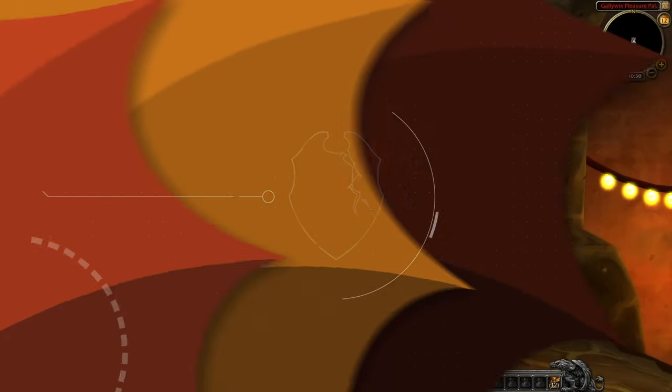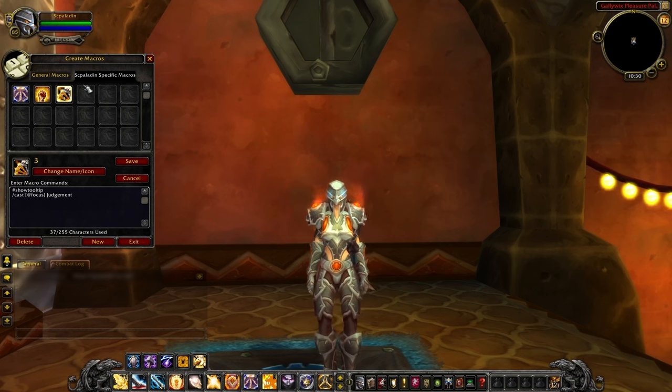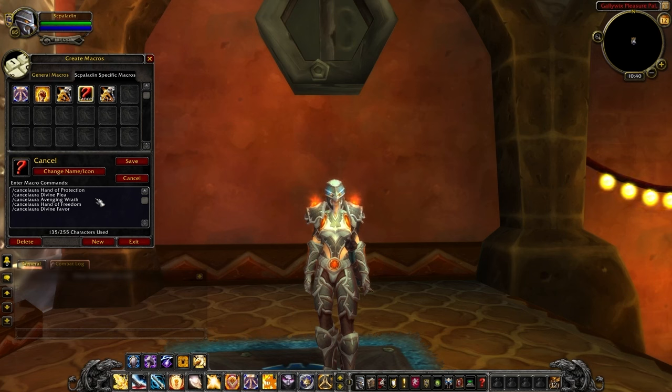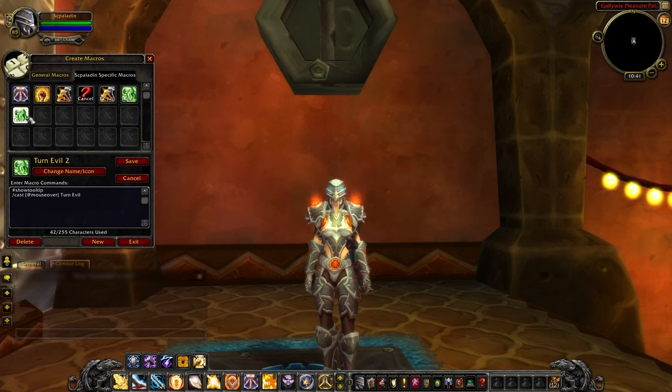Let's wrap up with macros. First, set up Focus Macros for Hammer of Justice, Rebuke, and Judgment — your main utility tools — so you can reliably and quickly respond to any situation. For more control, convert these into Arena 1-2-3 macros for Hammer of Justice, Rebuke, and Judgment if you can afford the keybind space. You can also make a 3-in-1 Judgment macro: it casts Judgment on your target, but if targeting a friendly it casts at your target's target, and with no target it casts at your focus. As a Paladin, your buffs can be stolen by Mages, so have a cancelaura macro for Avenging Wrath and Divine Plea. Finally, have a Turn Evil macro to fear the nearest pet when fighting Death Knights and Warlocks, or a mouseover macro to fear a specific pet.